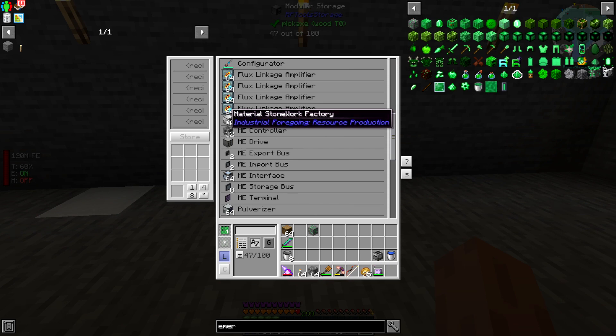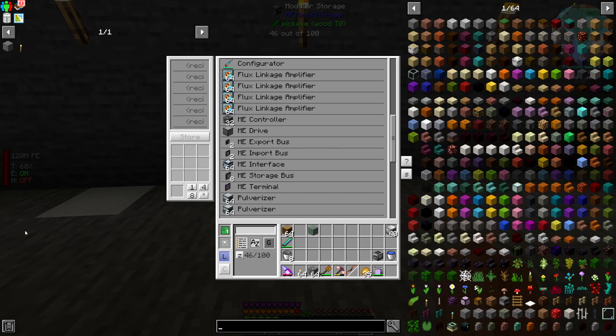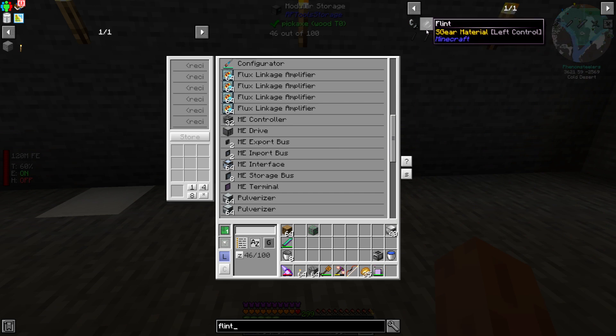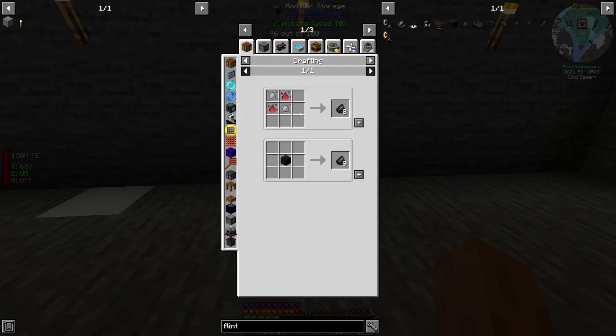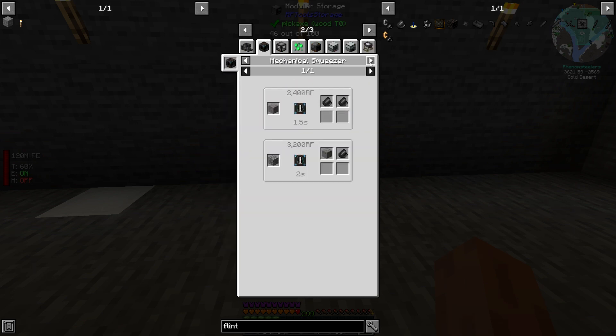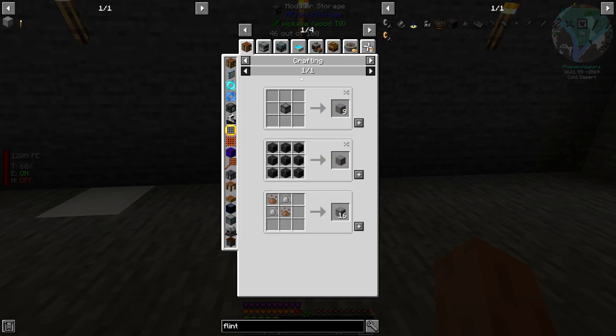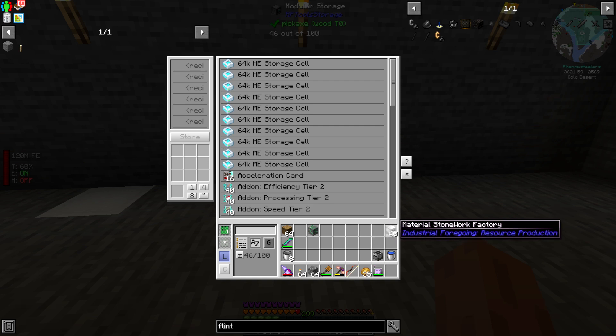To make flint, I'm going to use material stonework factories to make gravel. I could use mystical agriculture with a phytogenic isolator, but instead I'm going to use an enrichment chamber on gravel to make flint. To make the gravel, I'm going to use these material stonework factories. Let's grab those and some energy conduit.